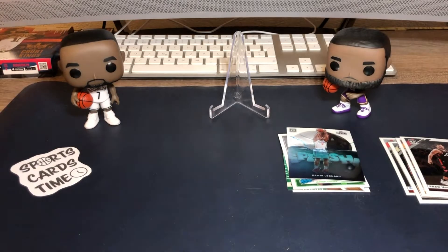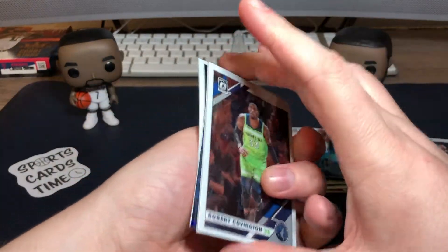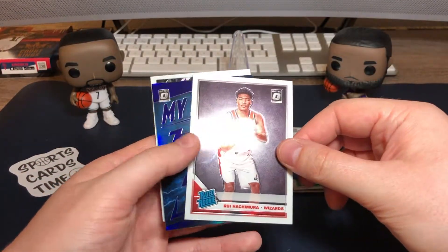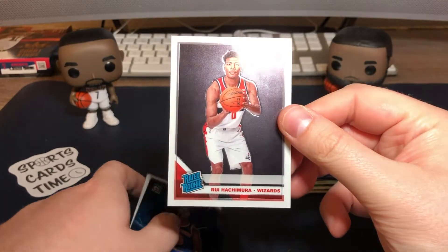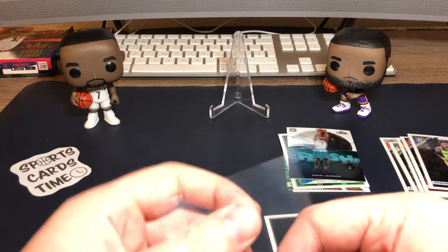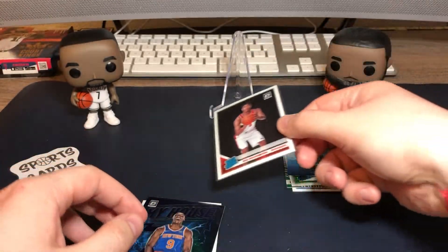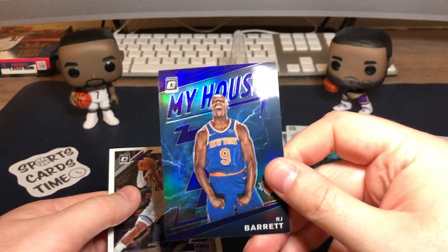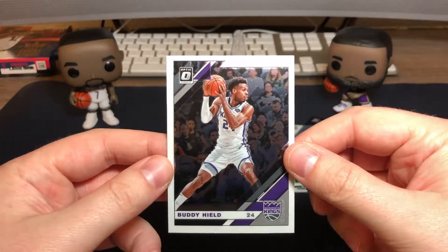Third pack: Robert Covington for the Timberwolves base. Nice — Rui Hachimura rookie for the Wizards, one of the top rookies, so let me sleeve that up quickly. He has potential to develop into a really good player, so let's put it on the left. RJ Barrett — also a really nice rookie insert, really nice looking card in my opinion. What do you think guys? And a base Buddy Hield for the Kings.